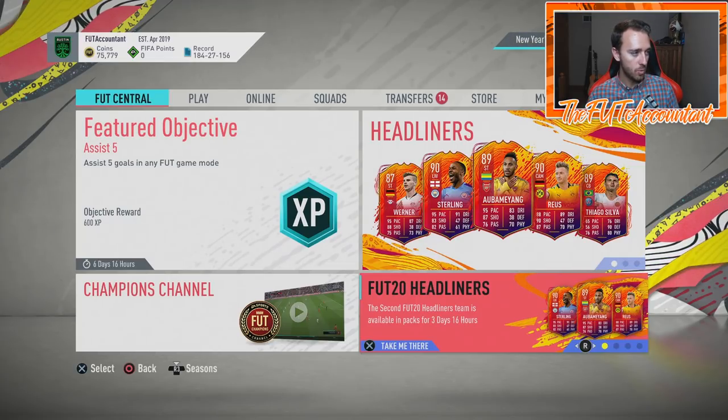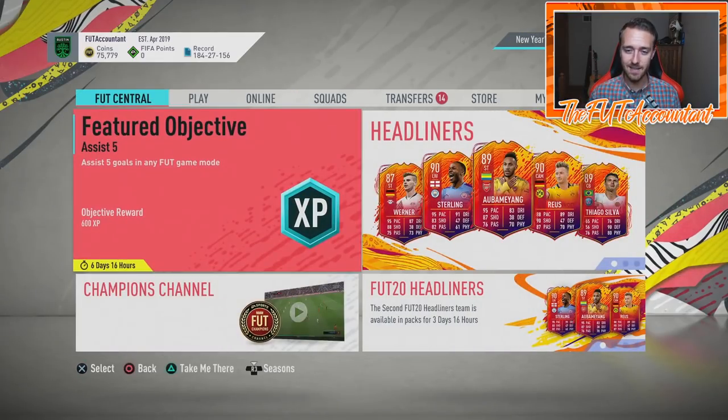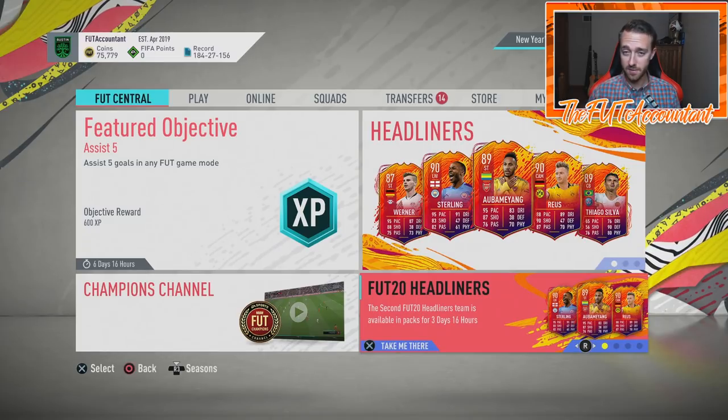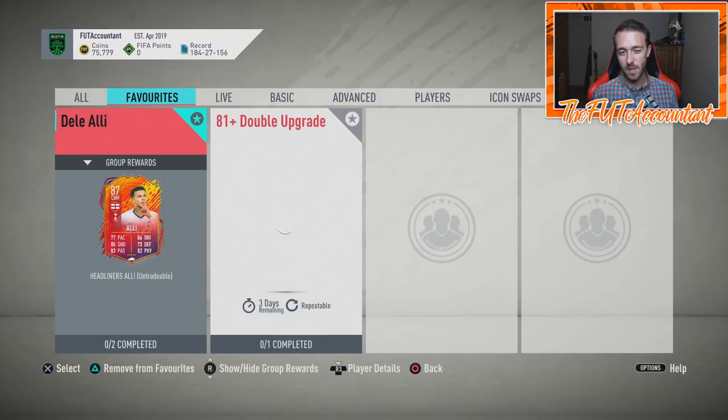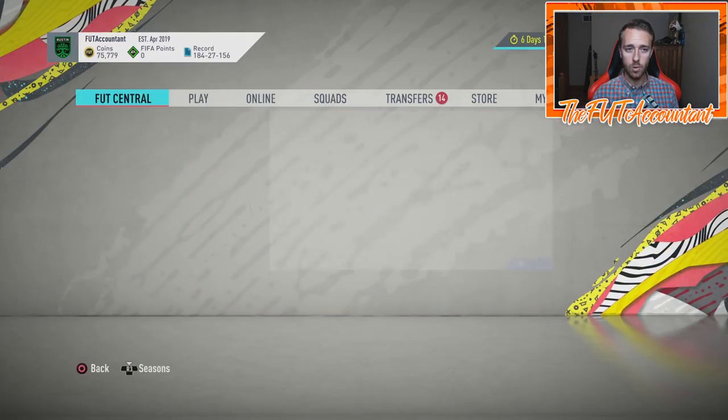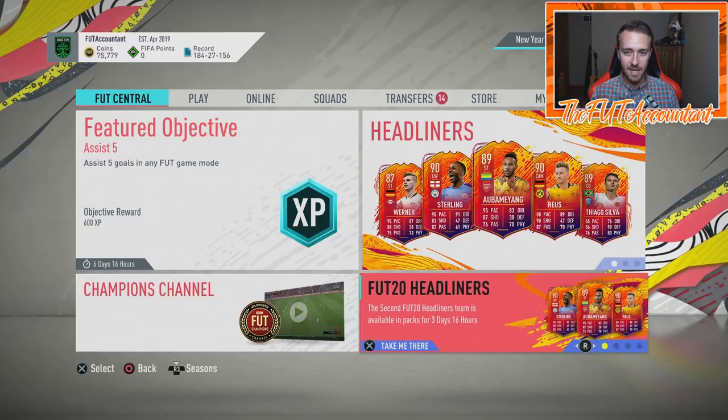Let's get into a few trading things because I think there is a very profitable way to trade with these cards right now. These Headliner cards are only in packs for three to four more days — they go out of packs Tuesday at 6pm UK. This second set of cards will be more rare than the first set because they have fewer days in packs. They'll probably run lightning rounds this weekend as well.